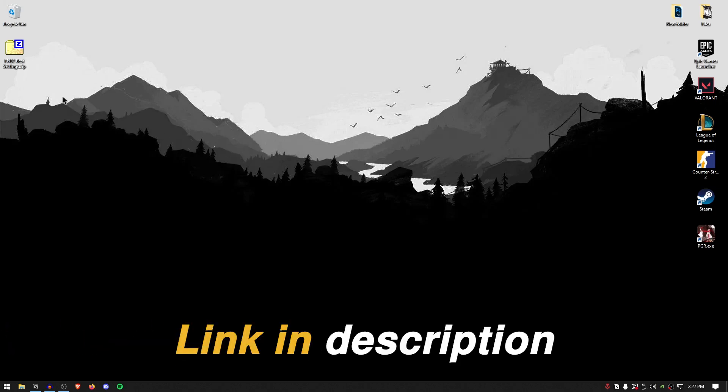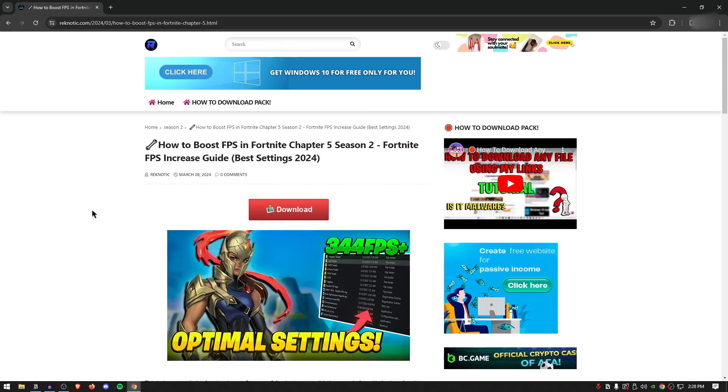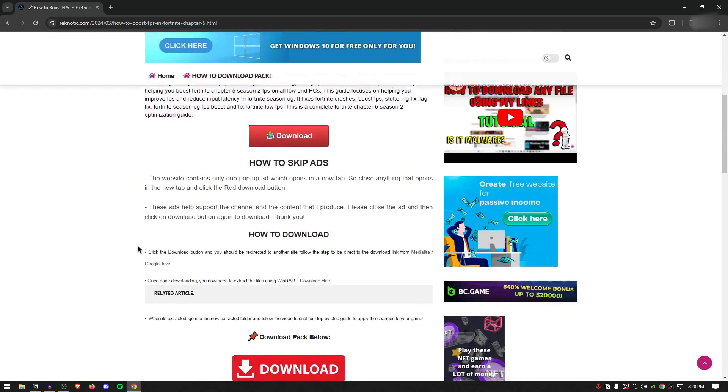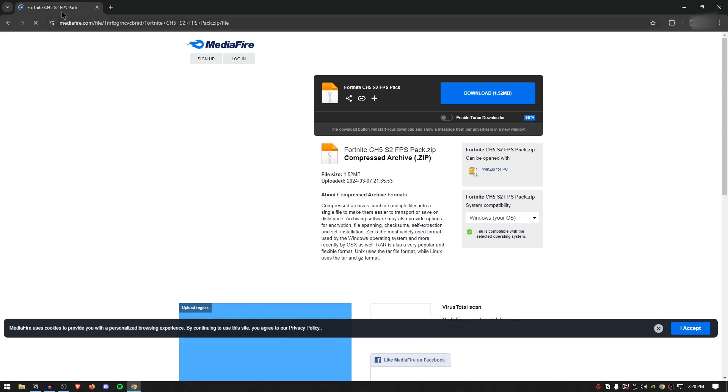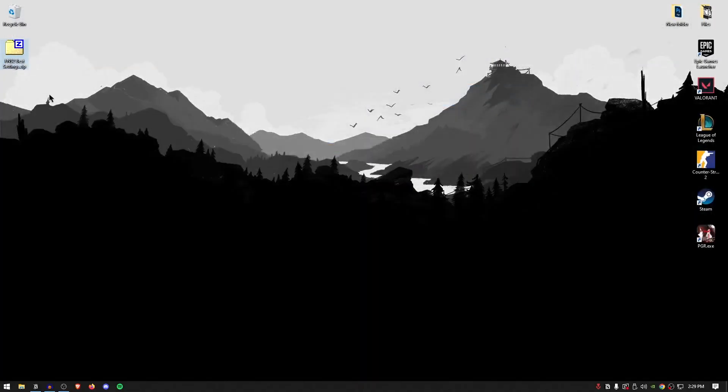Before that, go down into the description of this video and download the best settings pack for Fortnite Season 2. To download the pack properly, click on the link in the description, which should take you to a homepage. Scroll down and click on the download button provided. Do not click any other download button or ads. Once you click it, the pack will open inside the same tab. All of my packs are always uploaded to Mediafire, so make sure you're not getting the wrong link. Once on the Mediafire page, simply hit download and you should have the pack downloaded.